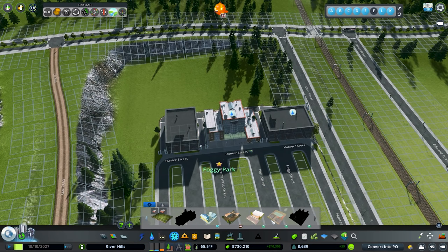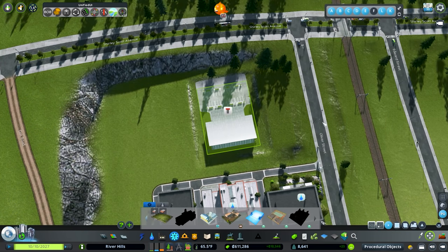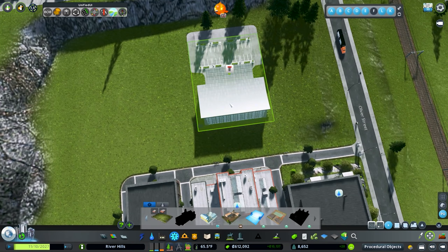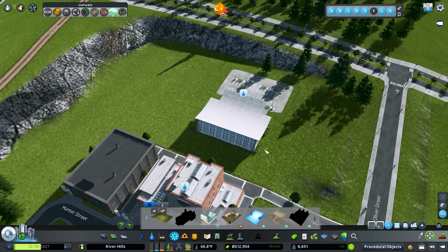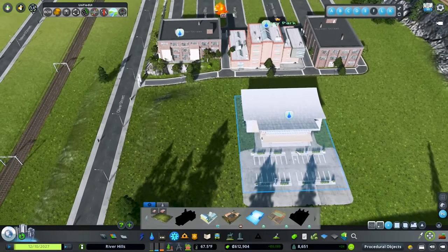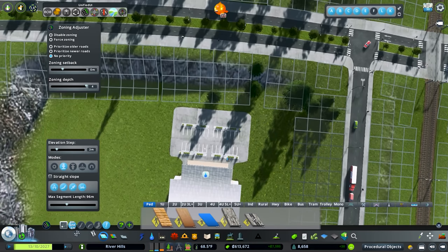Now I'd like to place the sports hall and gymnasium. I really like this building — I've used it for schools in the past but never to this extent. I'm going to Control H it to the same height as the high school and create a little quad space. I jumped into the BOB mod and removed the roof vegetation and ground vegetation around the outside so we can get the bare bones building and decorate it ourselves.